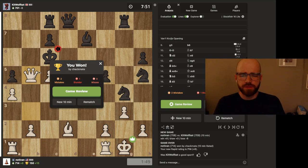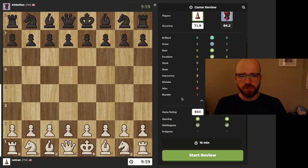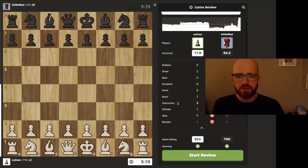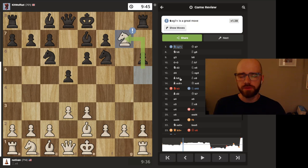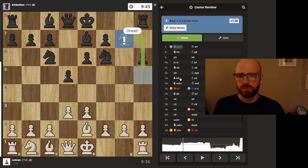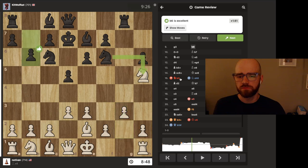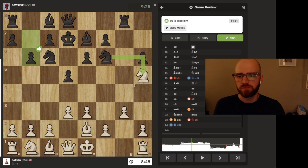Surprised I won that — I feel like he was in a much better position than me that whole game. He started off really aggressive on my kingside and then kind of gave up, going into a more defensive mode towards the second half. Let's see what we did right and wrong. I felt good about this move — it got rid of his ability to castle. I don't think he would have just lobbed his rook onto my g2 pawn; that would have been way too aggressive.